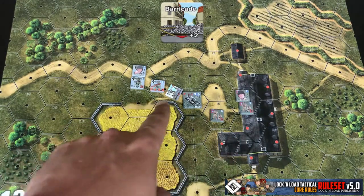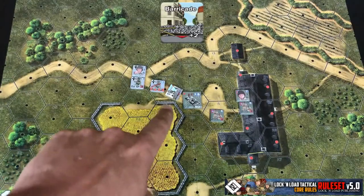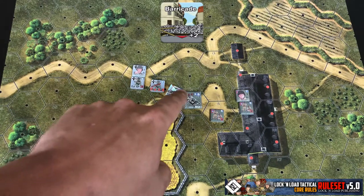Looking at the barricade counter itself, you can see it looks similar to a bunker in that it has an arrow pointing in a direction. That arrow points to the hex side that is being blocked by the barricade itself — this hex side right here is where the barricade is actually applied.